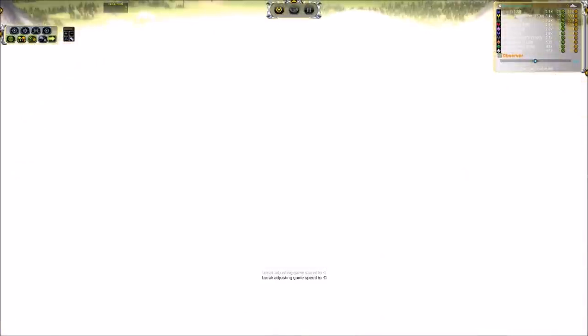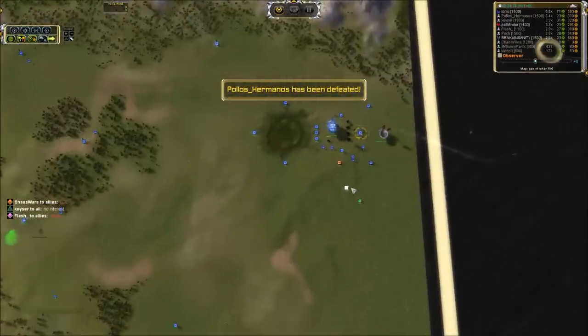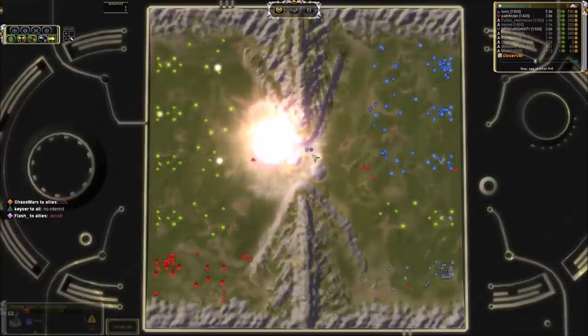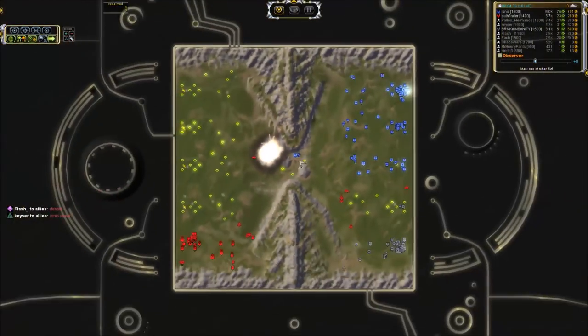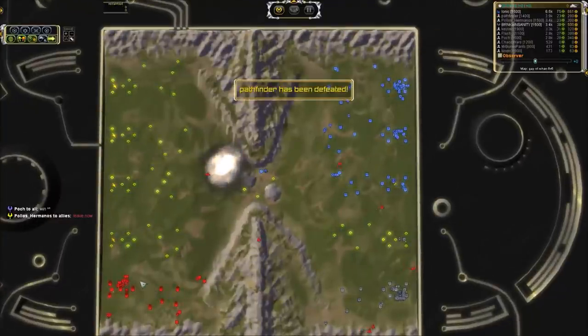And kaboom! That, my friends, is a Control-K. You can see Ionic was actually a good teammate and gave everybody overcharges — how nice. That is a three versus four, and that is how you're supposed to handle it. Ionic standing just outside the blast radius on that nuke — very nice placement of his ACU there. And here comes the rage quit. And there it is.